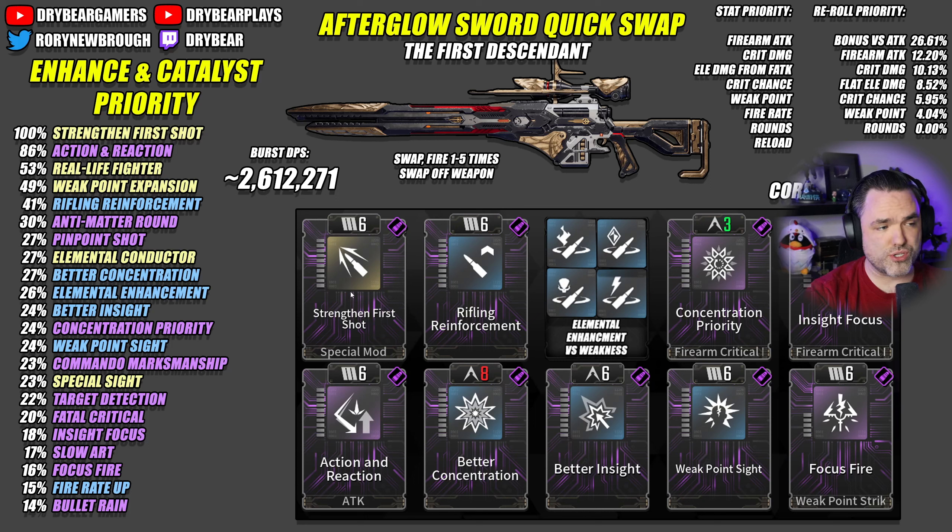For the quick swap build, I would run Strength in First Shot, Action Reaction, Rifling Reinforcement. We're not going to be running fire rate here, because if you're only shooting a couple of times, fire rate loses a lot of its value. We don't need to run reload either, because we're not going to be reloading as often in combat until we actually need to. You can swap this weapon twice before needing to reload, which is really nice to get that bonus, and Strength in First Shot when maxed out has a 10-second cooldown.